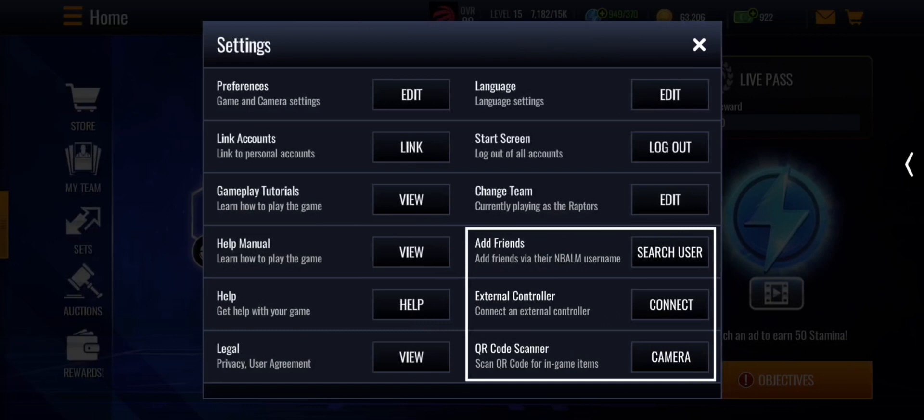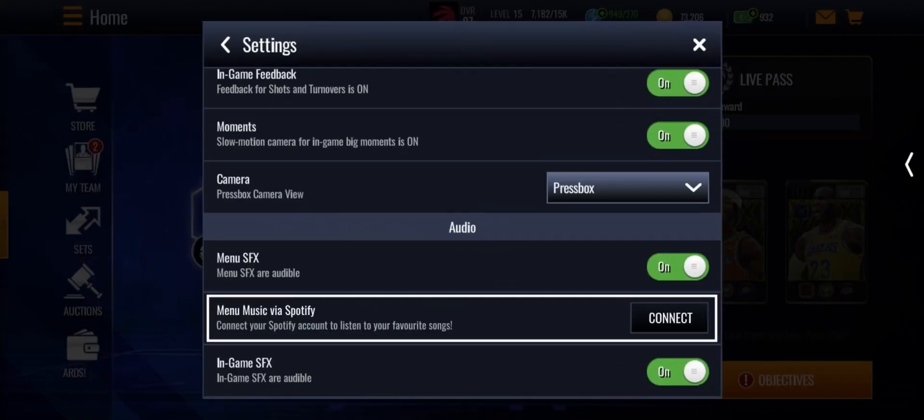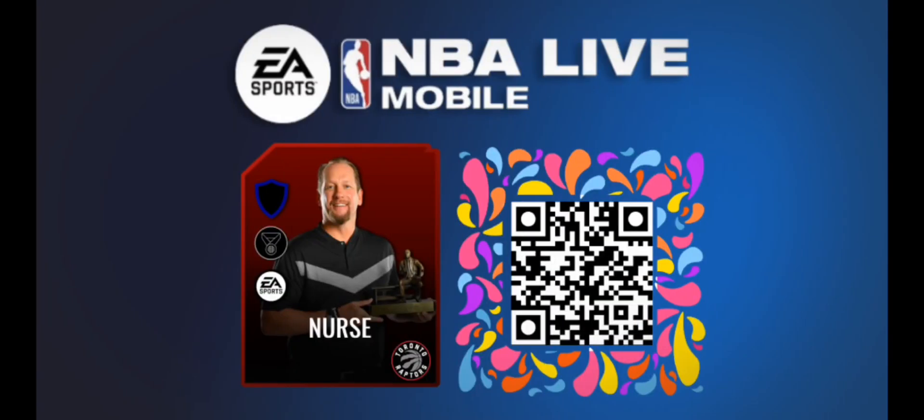There's also new stuff like adding friends, connecting to a controller, a QR scanner, and the ability to connect your Spotify account to listen to your songs while playing. Here's the grandmaster for the Court Kings promo, and the QR code section where you can get Nick Nurse for free just by scanning a QR code.